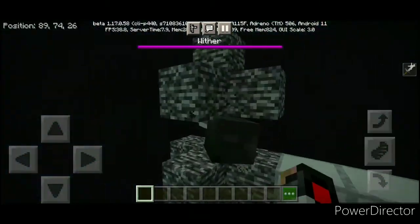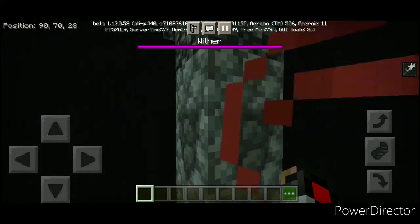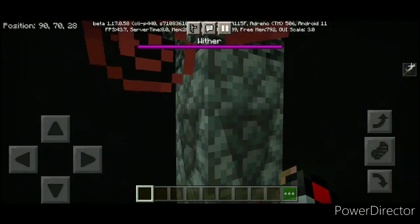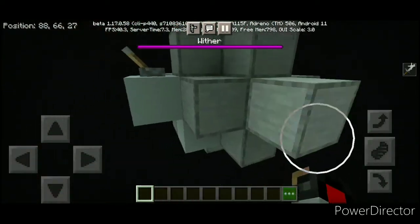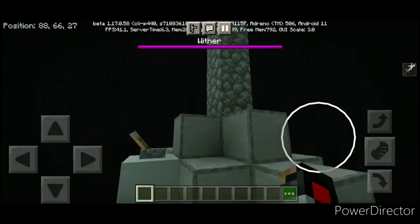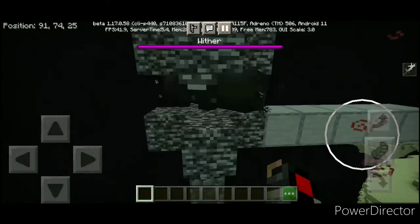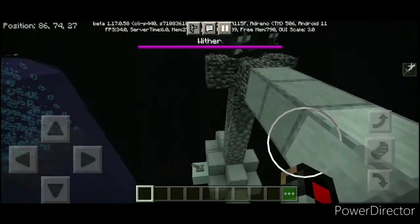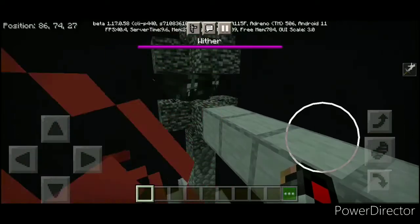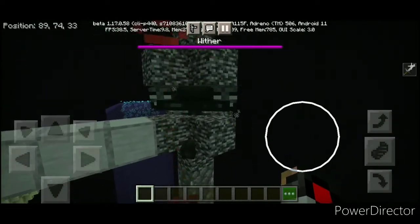This copper stone block will be regenerated by this copper stone generator down here, so there will always be a block for the wither to stand on so it doesn't get suffocated. If you damage the wither, don't worry — although this block right here will get destroyed by the wither, the wither will not sink down because it is targeting this chicken, which means it will always fly up.